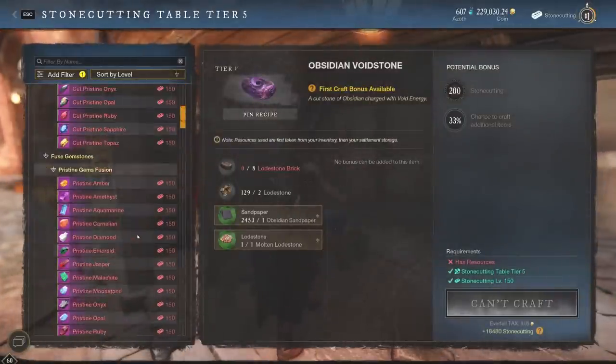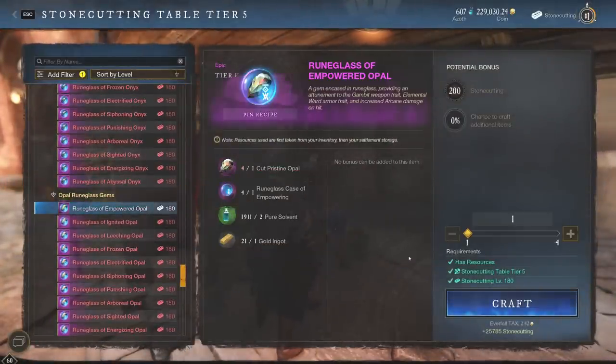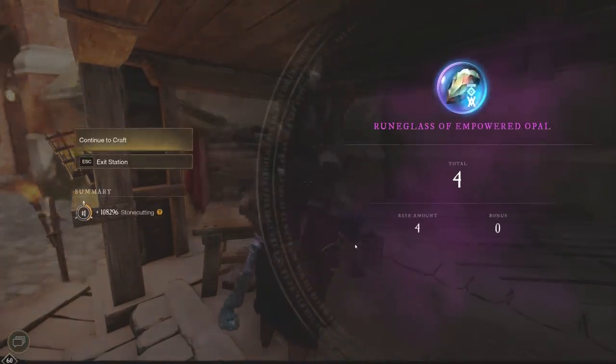We go to the stone cutting table and scroll down a little bit. It should light up as white because we can actually craft it now. We can cut four of these right now. The requirements are a tier 5 crafting station and level 180 stone cutting. You have to go to a tier 5 stone cutting table and have stone cutting level 180. There's a 0% chance to craft additional items, which is kind of a bummer, but we'd be making way too much money if that was the case. We get our four Rune Glasses of Empowered Opal.